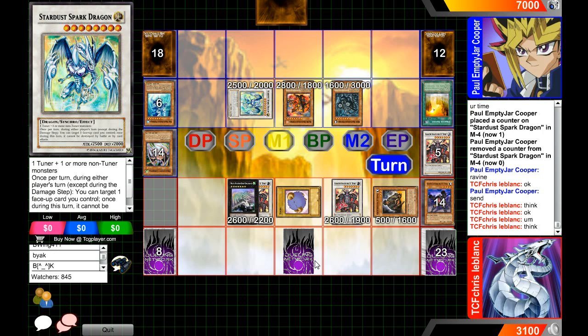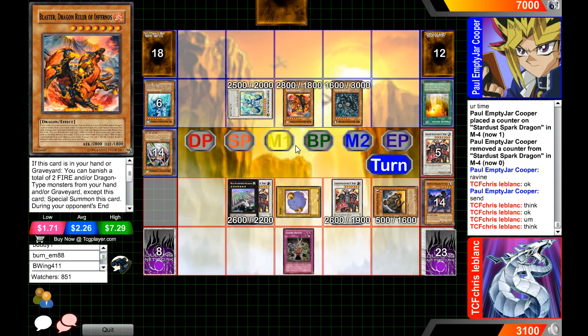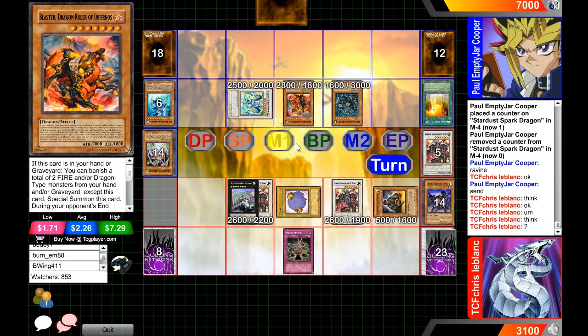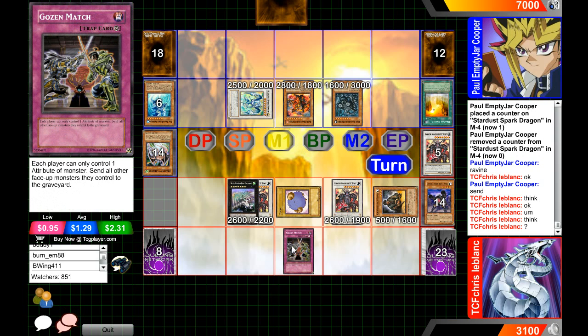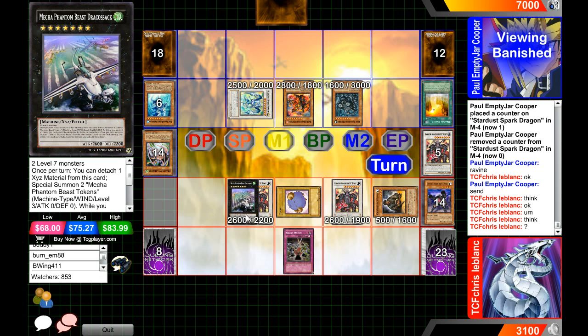Unless it's Solemn Warning, that could make the difference. Oh, it doesn't destroy — it just sends to the graveyard, so Stardust Spark Dragon does absolutely nothing against that. Gozen Match is so good — we might see game three! Because this card makes it so... what would you do? Just banish Blaster, then Blaster would come back to the hand later. Crystal Blanc is thinking what he wants to keep on board — I believe it's also Wind, right?